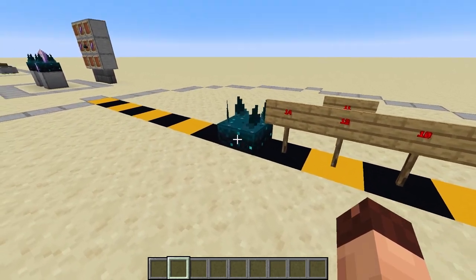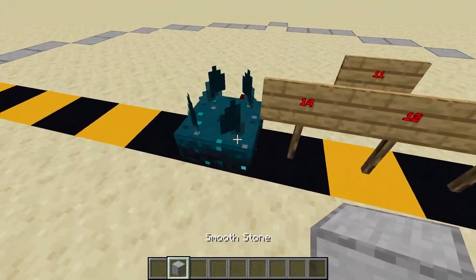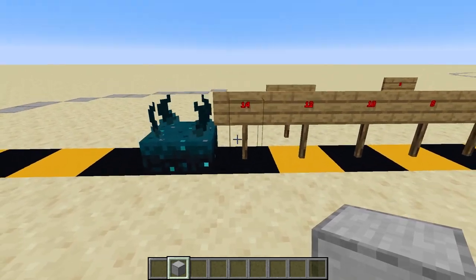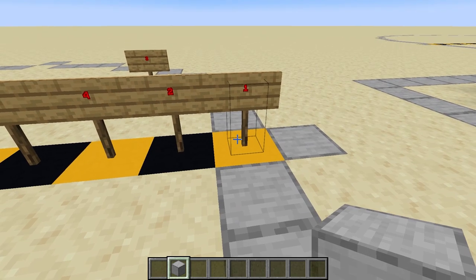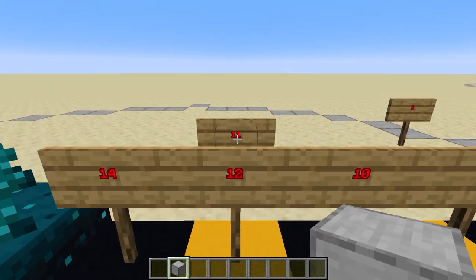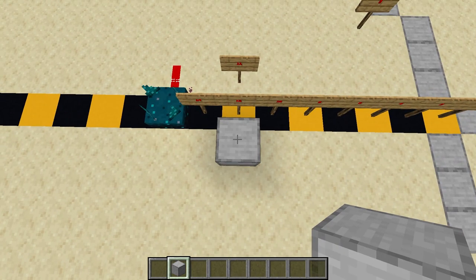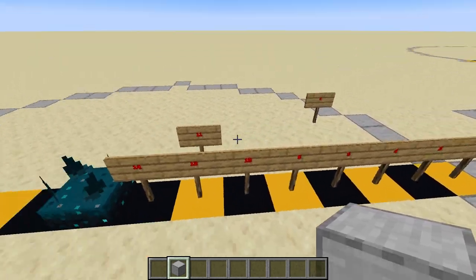Depending on how close you are when making a sound, you get a different redstone signal. Everything right next to the sensor gives a signal strength of 14. The further out you go, the less the signal will be — every block out reduces it by 2, until at the eighth block we only get a signal of 1. But signal strengths in between are also possible; for example, 2 blocks over and 1 block in that direction gives a signal strength of 11. Pretty much any signal strength is possible — you just have to be the right distance from the Skulk Sensor.